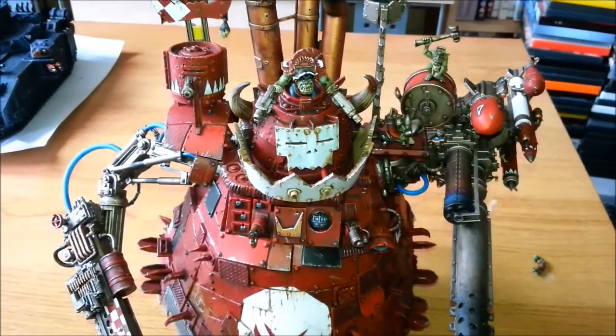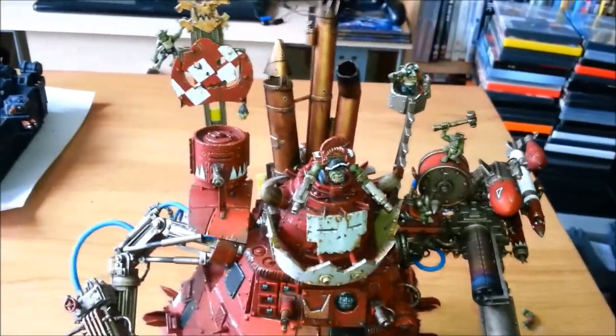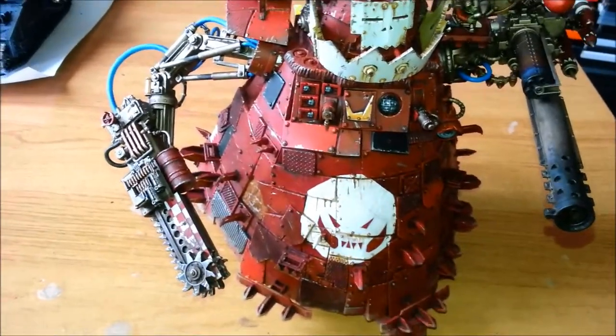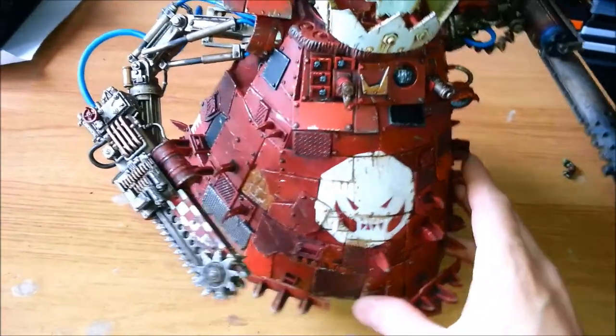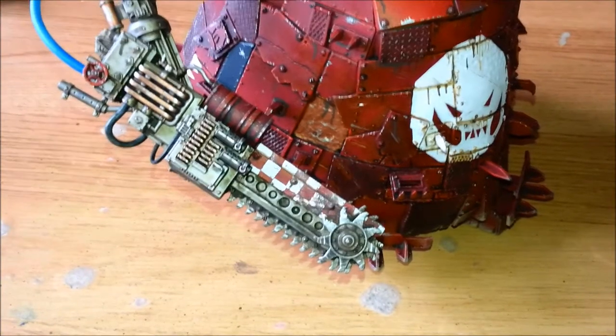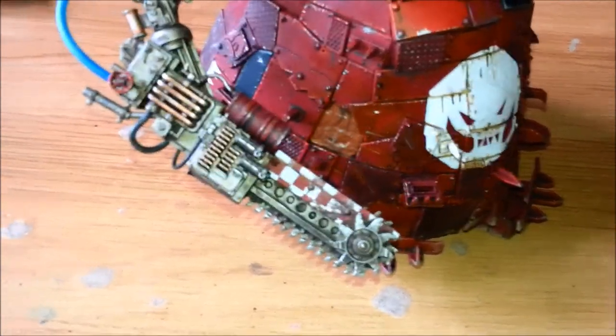If you can see in the corner there — I'm trying to keep him out of shot — but there's Richard working on a little project over there of his own. There's the Evil Sons symbol logo I painted on there. Got a lot of damage. Quite pleased with how the chainsaw arm came out with the little battle damage on that.